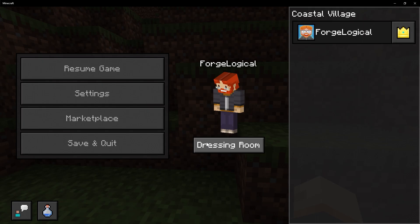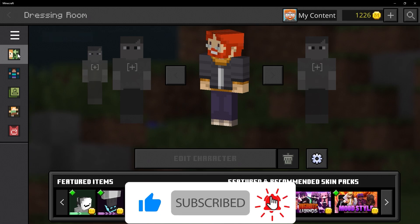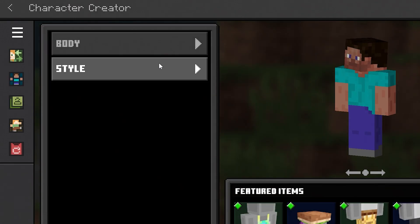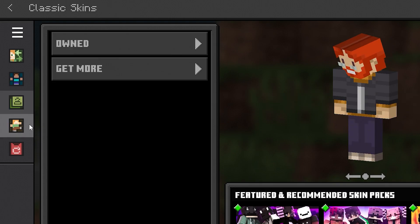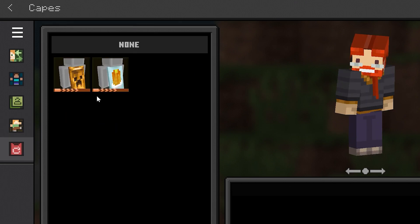Also in that same beta, we got a new change for the dressing room — a new sidebar section with brand new navigational buttons. The first button is Alex with arrows, where you can choose your character. Then a simple Steve for creating your character, a clothes hanger for your own skin section, Alex doing a pose for your emotes, and then the cape section where all the capes will be. The question is: will Mojang ever add any more capes? I really hope so.